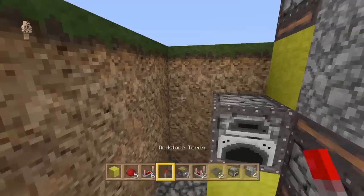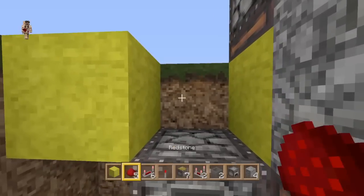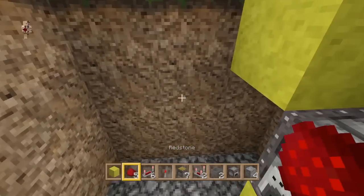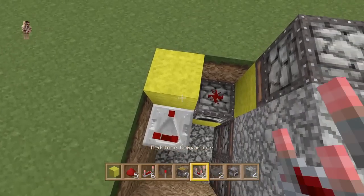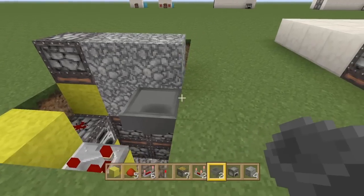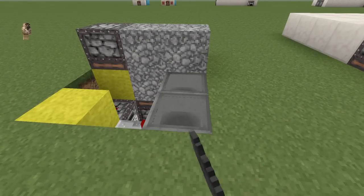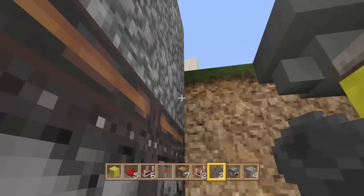Put a furnace over here, with a block up next to that. Put redstone dust on top of the furnace, and place a block right here with a comparator running into the block. We're going to shift click and place a hopper onto there, then shift click a hopper running into this hopper. If we break this one you'll see that it's pointing back towards the pistons.